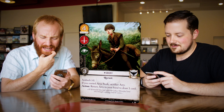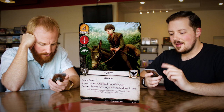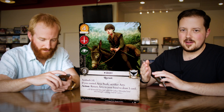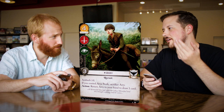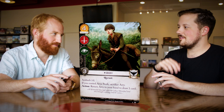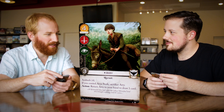Next we have Arry, which I just love. Now this looks like somebody else I know in the game — she has ambush of four. If you control Arya Stark, sacrifice Arya. So this is Arya on her journey up north from King's Landing with the Night's Watch, hanging out with Gendry, disguised as a boy. But if you ever control Arya Stark, she goes away. This is actually loyal to Night's Watch. Action: return Arry to your hand to draw one card. Interesting effect — she's a little expensive at ambush four for three strength.